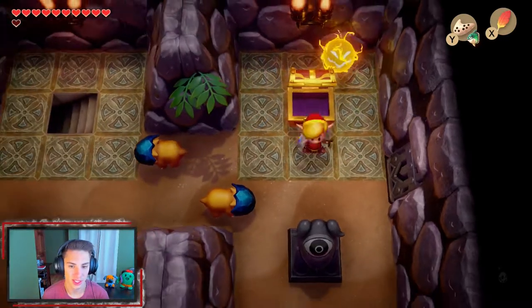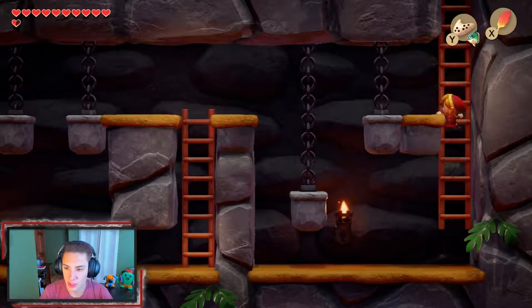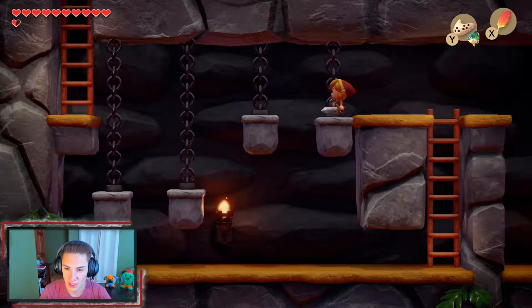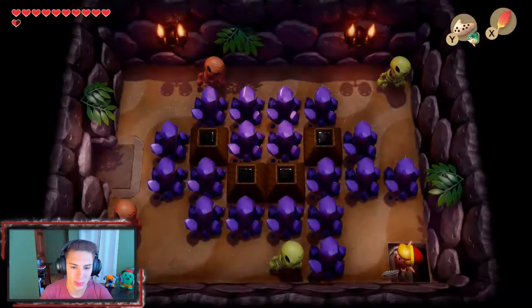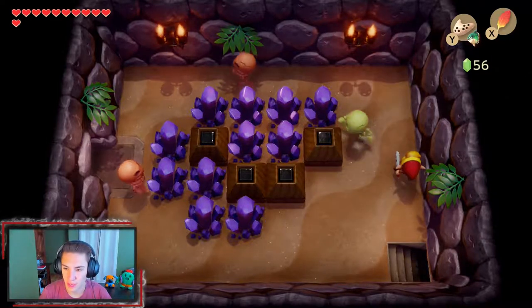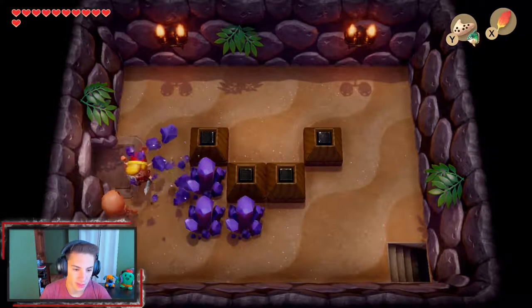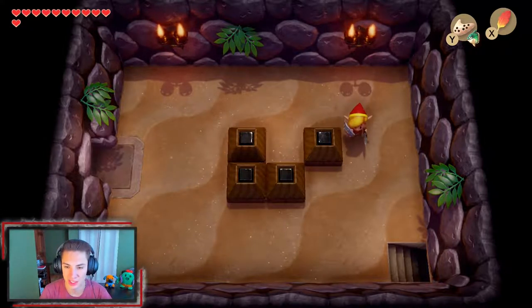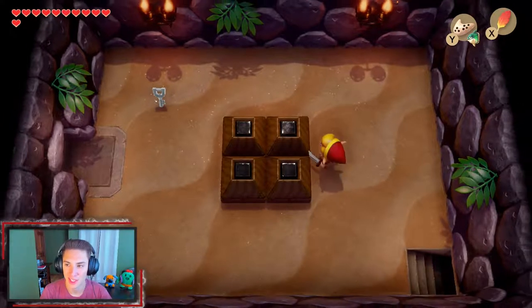We're going to head down these stairs real quick and see what's going on. We have to actually hop on this tilting platform and let it tilt down, then hop again and do the same thing over here. Up here we got a little room with all these skeletons, and our compass started ringing, so there's a chest or item in here. The skeletons are much easier to defeat now with the red tunic since we do double damage — only takes one hit. We push these wooden squares around and get ourselves a small key for this dungeon.